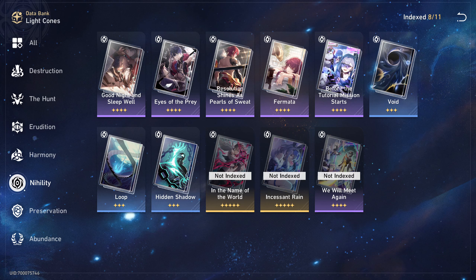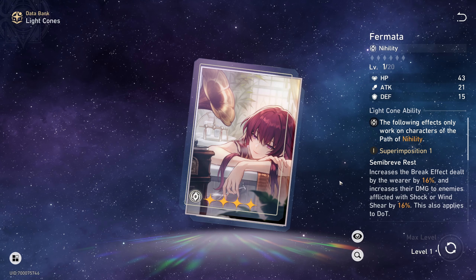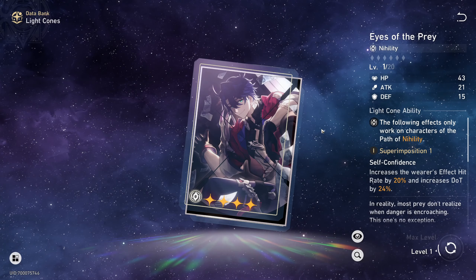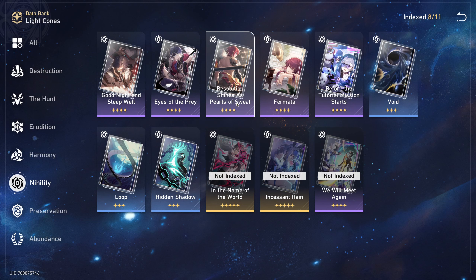If you don't want to farm Pangalactic Commercial Enterprise because you're afraid a better option will emerge, then the best approach is to farm Simulated Universe World 3, where we have Fleet of the Ageless — which fits almost every supportive character — and Space Sealing Station, which is not the worst option for Kafka at least temporarily. Now for level-up and trace-up materials preparation, you can see those on screen, and don't forget about EXP materials and credits since those are also needed.